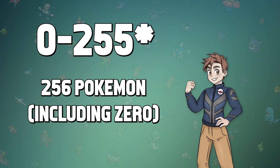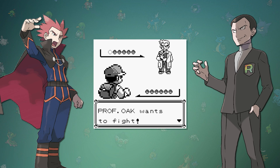A good chunk of these empty spaces are reused as trainer rosters that can be used to fight people like Lance, Giovanni, or even the hidden Professor Oak battle. But in between, there are some hidden gems.